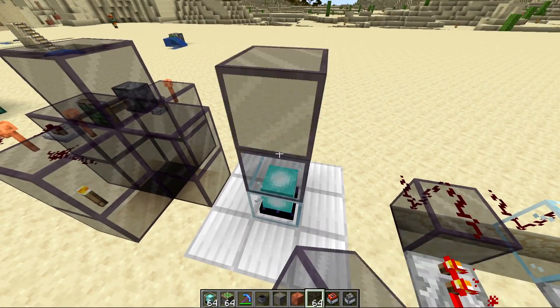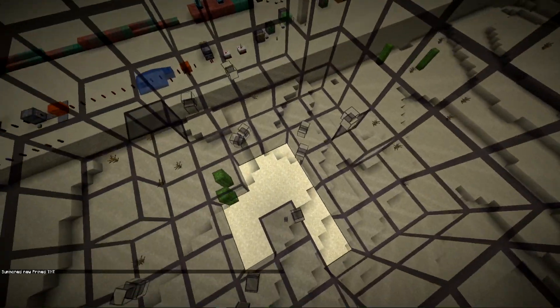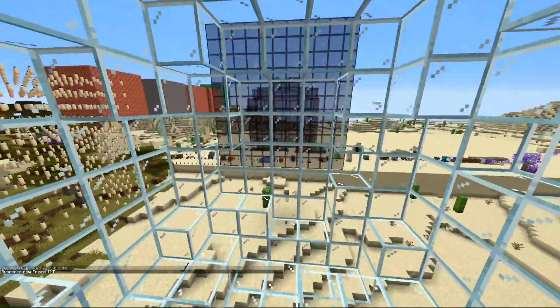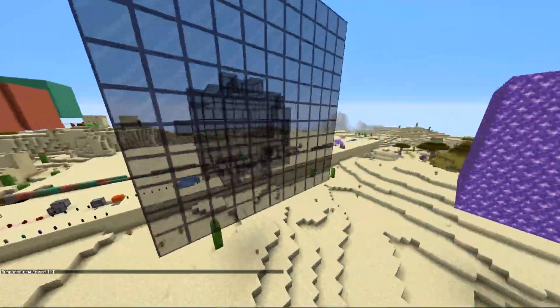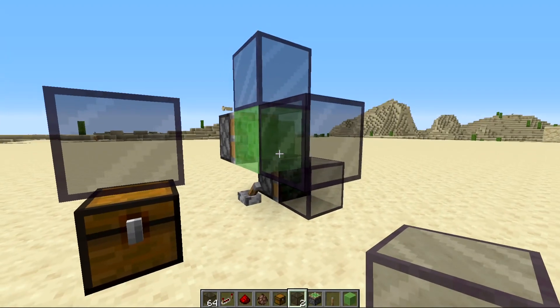Putting tinted glass above a beacon will kill the beacon beam. It has pretty low blast resistance — similar to regular glass. It can be moved with sticky pistons or slime.